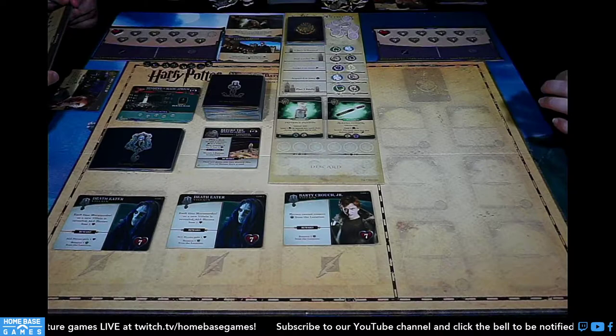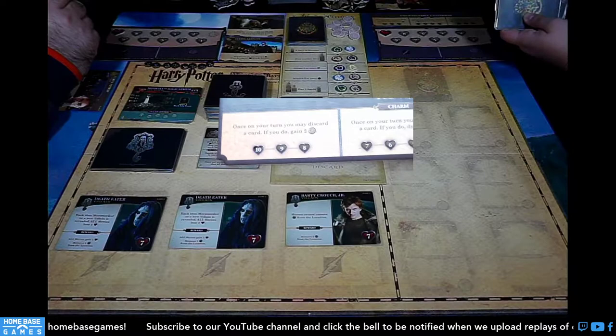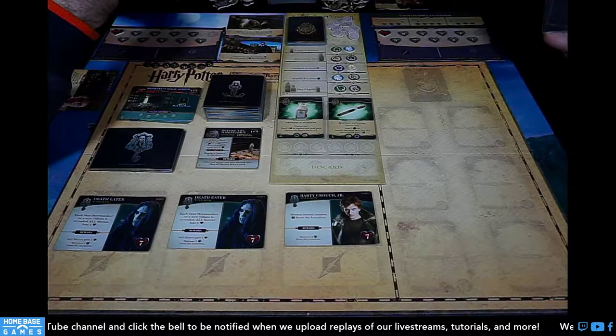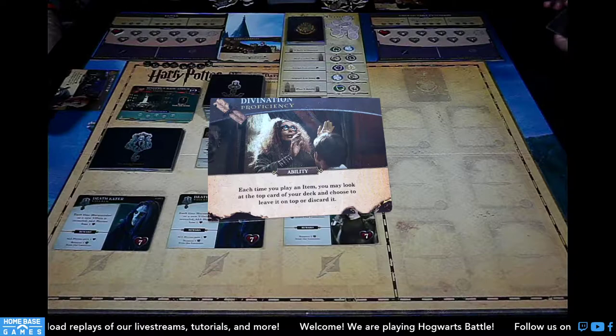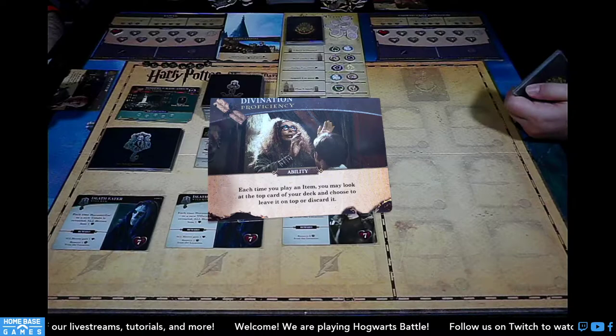My hover charm: once during your turn, discard a card — at the top, gain two influence; at the middle, draw a card; at the bottom, gain a lightning bolt and banish a card in a hero's discard pile. For my proficiency I chose Divination: each time you play an item, you may look at the top card of your deck and choose to leave it or discard it. I'm hoping Divination will let me stack my deck to better use my Undetectable Extension.